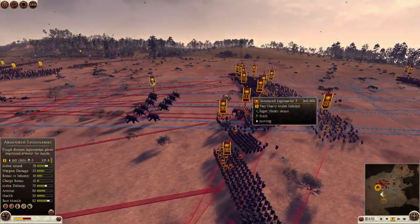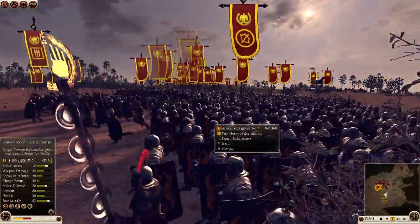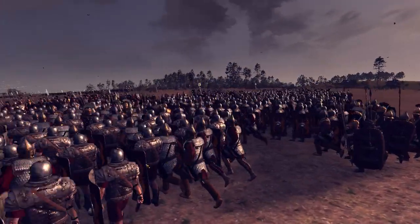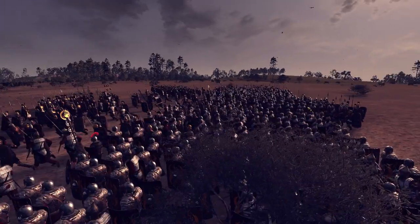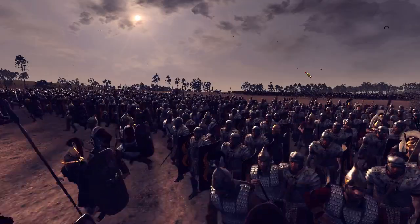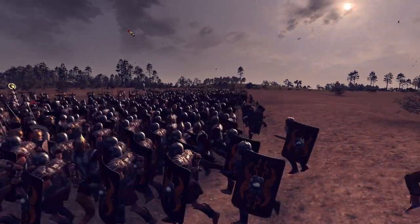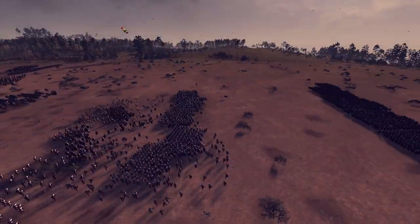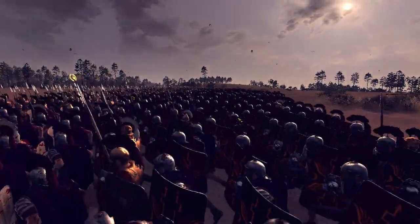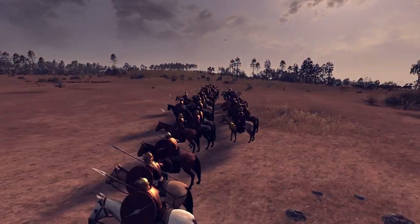At this point I'm just charging everything in, because otherwise they're just gonna get destroyed by ballista and archer fire, which you don't want. Armored legionnaires — those look like a proper legionnaire should. And these are my ally's forces coming up here: Praetorian cav spam and triarii, obviously.